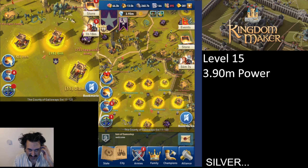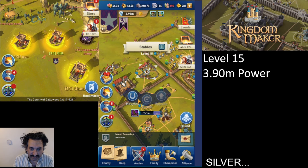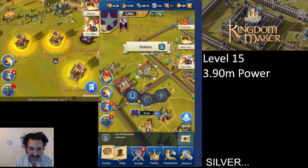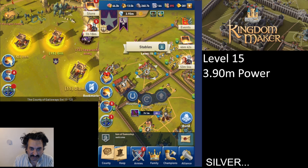Silver is the main bottleneck in the game, as far as I can tell — it's very frustrating. Silver is effectively the currency you need to do pretty much anything. For example, training troops requires silver. If we pop in here and look at mounted units, this requires silver. Upgrading a building also requires silver.